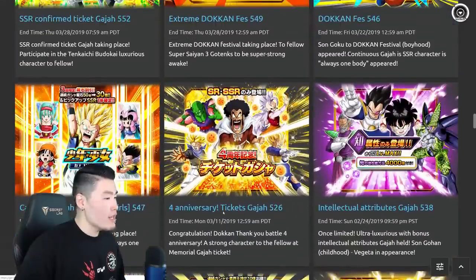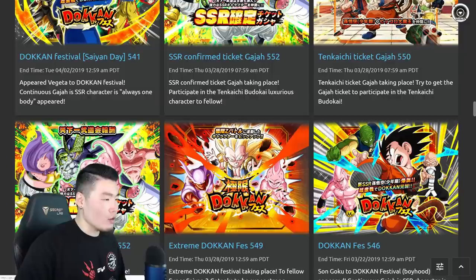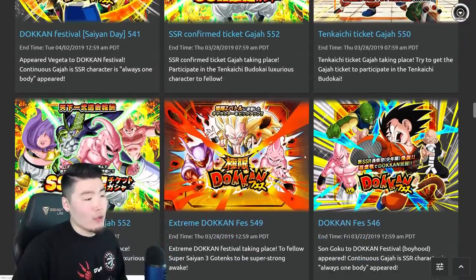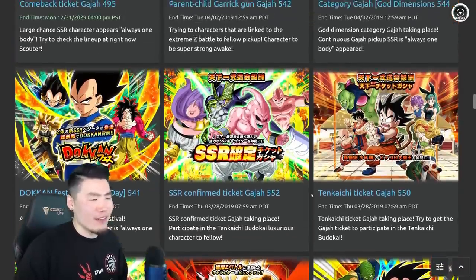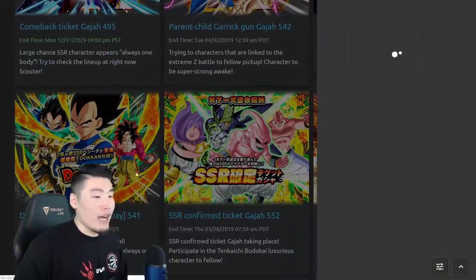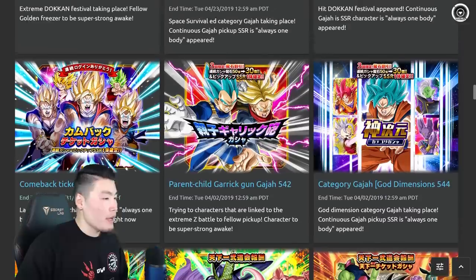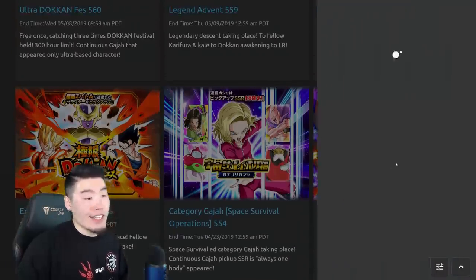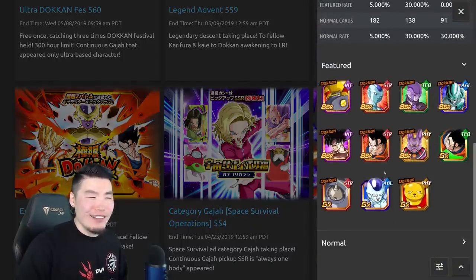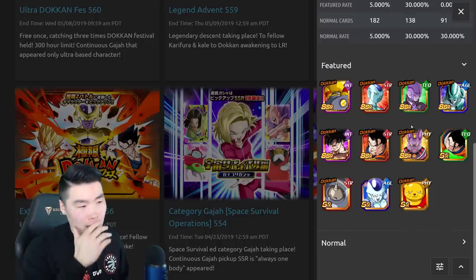There are some other category banners and an EZA banner for Super Saiyan 3 Gotenks that we won't spend much time on. JP also got a Tech Hit banner after the four-year anniversary, though I don't think we're going to get another Tech Hit banner - but maybe Tech Hit will come back for the four-year and replace one of the units on the Super Saiyan 4 banners. Who knows - that'd be nice.